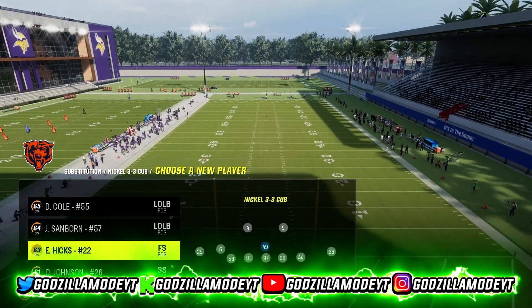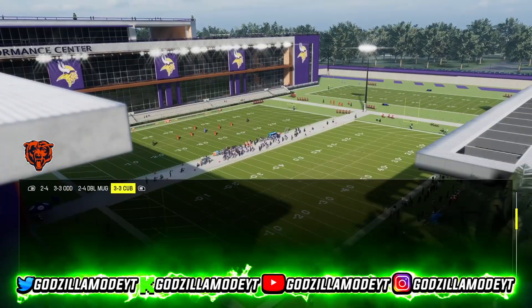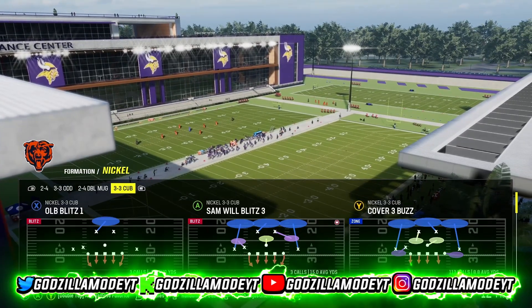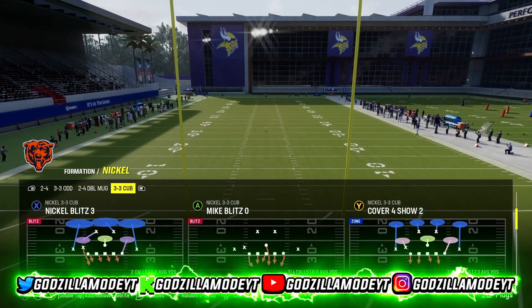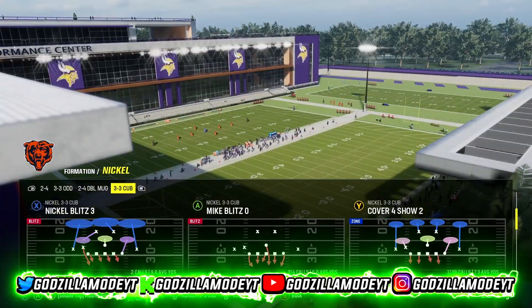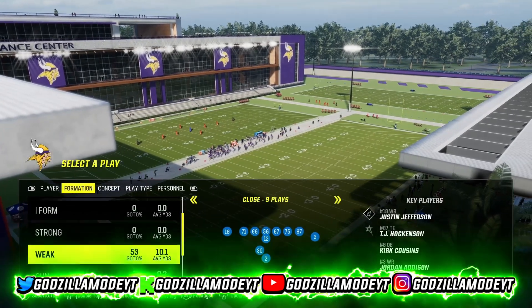Put your best lineman right there. In this spot you can still use a safety, and obviously if you could use safeties all the way around it would be a win. Now, I recommend running Cover Four Show Two. I've been using this defense for years — that's how you'll usually set this up.